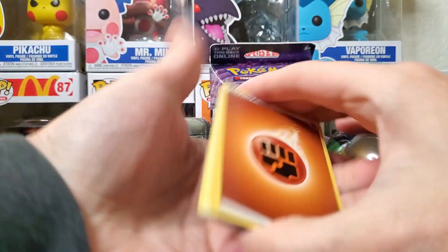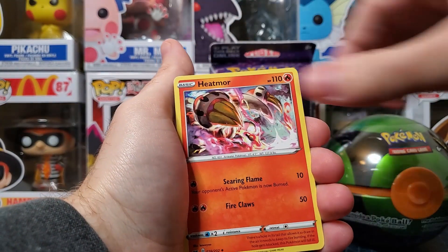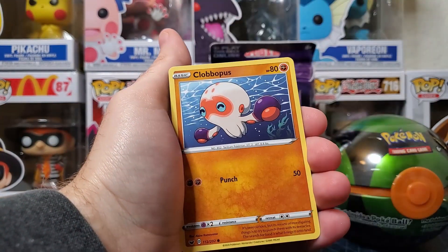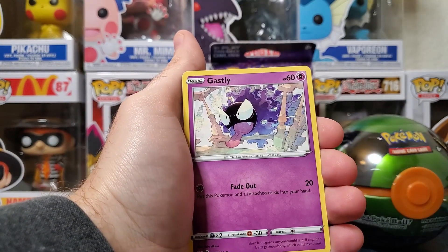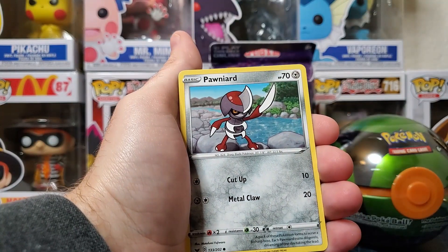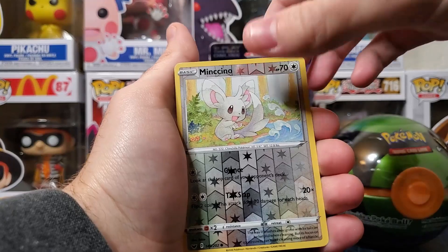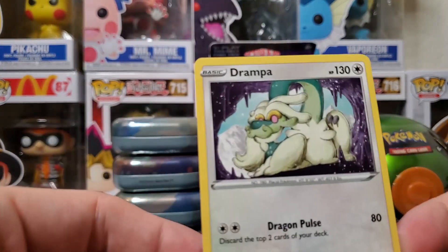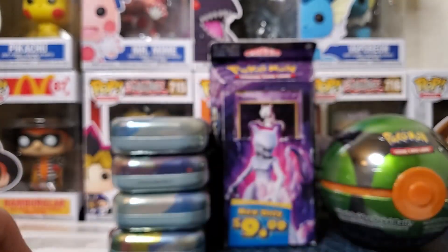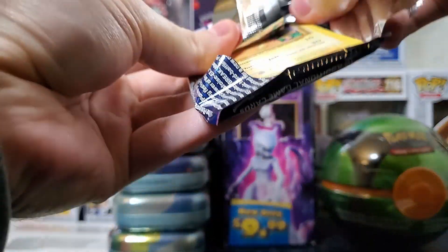We got lightning energy, fighting energy, Poké Kid, Heat, more Galarian Stunfisk, Clobbopus, Gossifleur, Gastly — I like that artwork a lot on Gastly. Ponyta — he's a little baby samurai. Reverse holo Minccino, that's a really cute one. Drampa, he looks like a luck dragon! It gives me Falkor vibes. That means our Evolutions pack is gonna have a holo in it — it should. Oh, we got a little Pikachu!